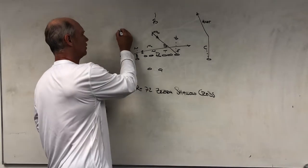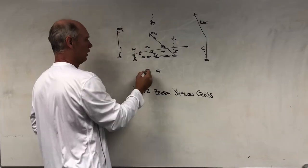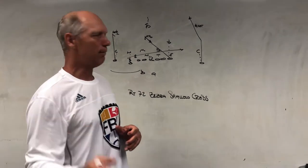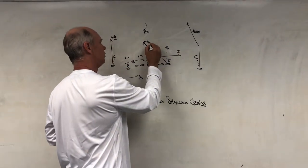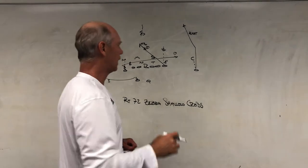On the back side, we have our zone beater hook at 12, and then our back will check protection and swing. If we're in man-to-man coverage, our quarterback's progression will go one to two, back over here to three. He'll usually hit three as he's moving up through the pocket.